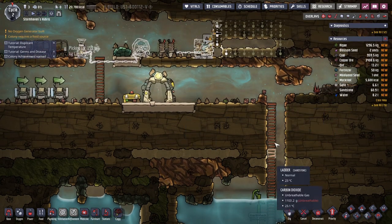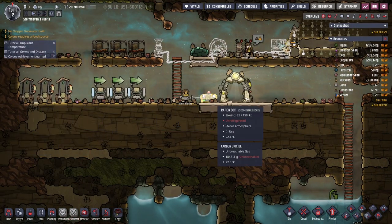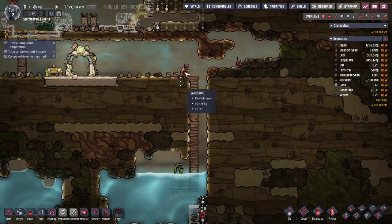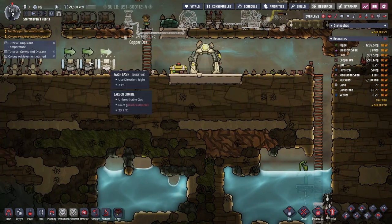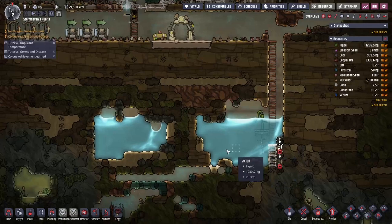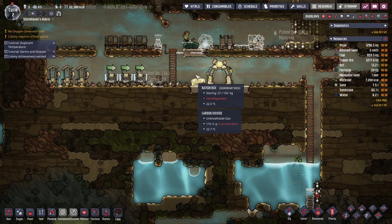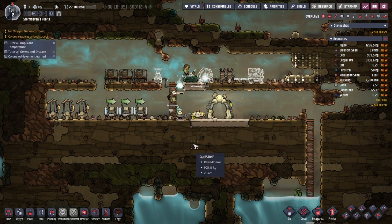We don't really have anywhere except for here for the carbon dioxide to drop down into yet, which is not brilliant, because we don't want it building up in this level. I've left this little nodule here just in case we get a leak of polluted water from somewhere up here that makes its way down — I don't want that dropping down into our clean water. We will eventually want to set this up as a proper storage tank for clean water, and we'll want a storage tank for polluted water as well. That's not 100% urgent at the moment, but it will be necessary fairly quickly.